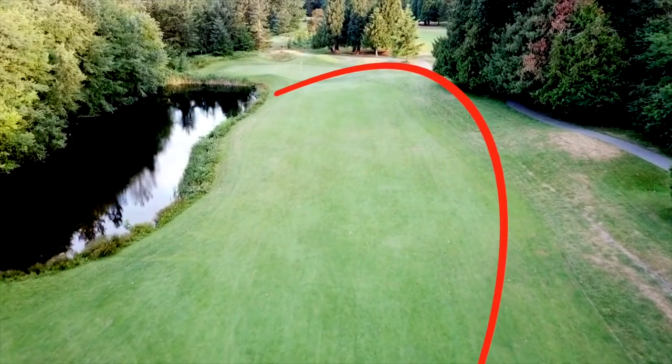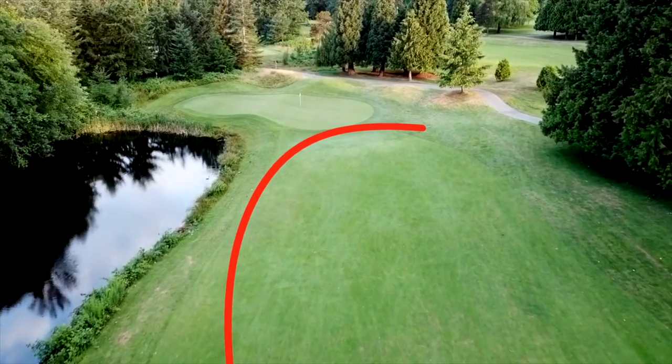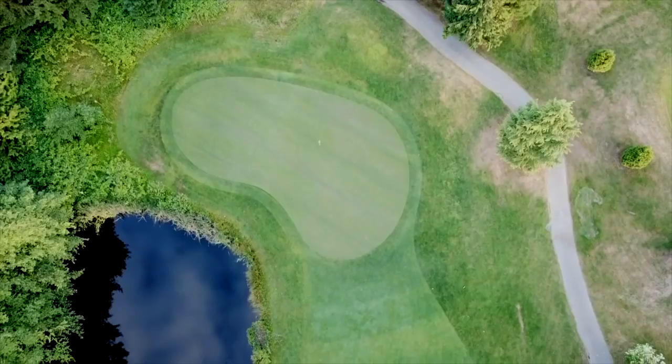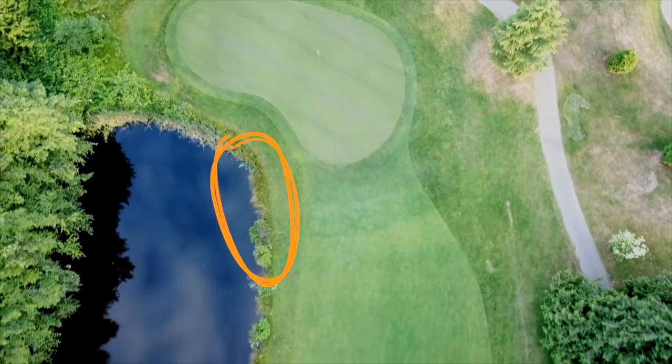But say peer pressure gets the best of us and we decide we should have a go at it. Here are a few things to take into consideration before we pull the trigger. If you hit a swooping draw, you'll have to be mindful that the fairway slopes into the water. If you hit a fade, you've got a nice big bunkerless area to miss into. If the pin is on the right side of the green, go for it. You can run it up, you can leave it short, you can leave it right and still get up and down for birdie. You can even dump it in the water, drop it, and still scrape out a par as long as the ball crosses the hazard line up by the green.